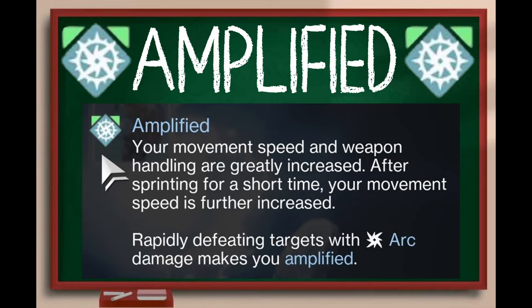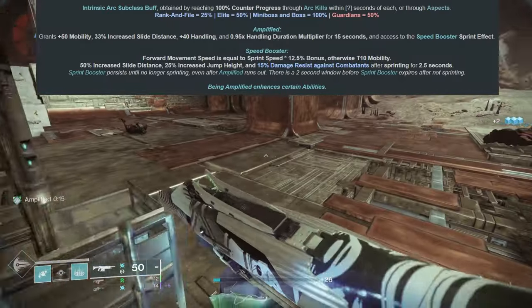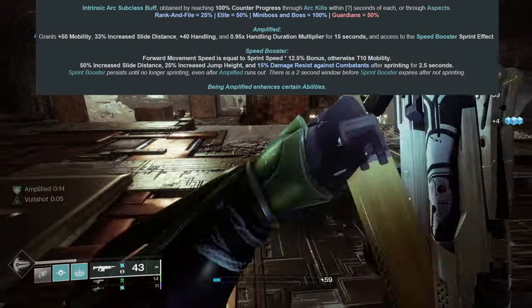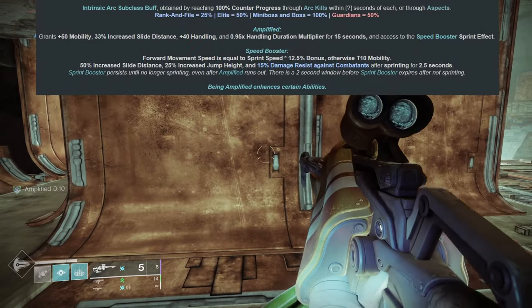The in-game description reads: your movement speed and weapon handling are greatly increased. After sprinting for a short time, your movement speed is further increased. Rapidly defeating targets with Arc damage makes you Amplified. There are a ton of benefits to being Amplified. It grants you plus 50 mobility, 33% increased slide distance, plus 40 handling, and a 0.95x handling duration for 15 seconds.